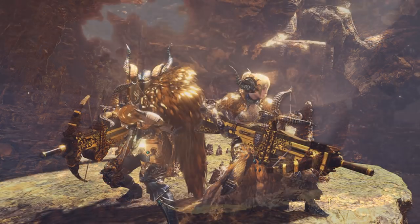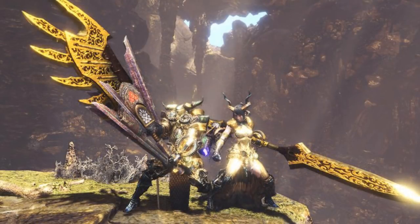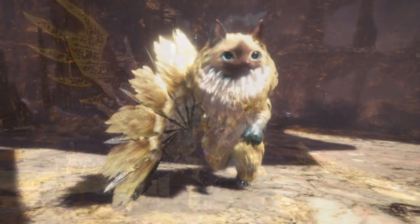We get two new sets of armors. Armor set A looks really awesome — the helmet looks more like the Nergigante, but that cape thing is tight, and you can see the different bow guns there. Then we have armor set B with a great sword and a long sword. Both armors look awesome, shining in gold. And the Palico armor even looks pretty cool — turns them into a giant furball.